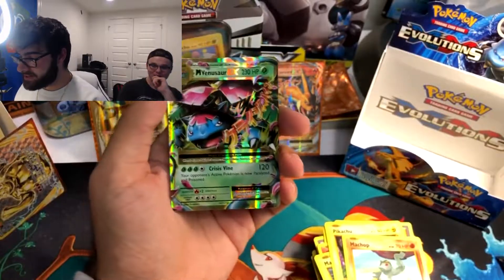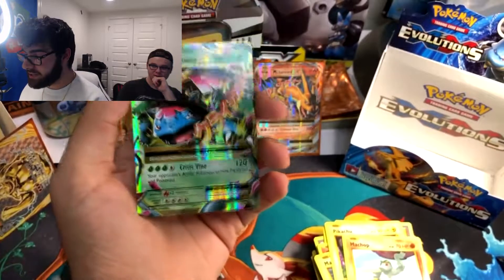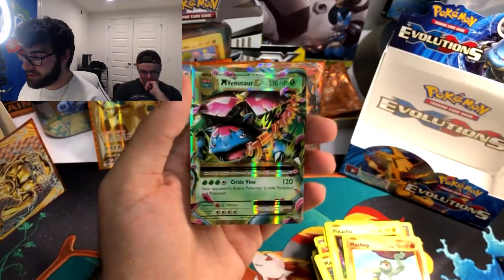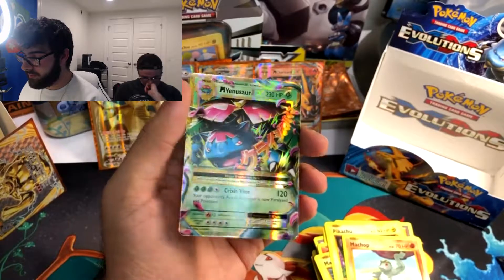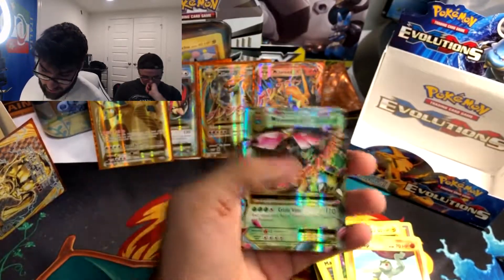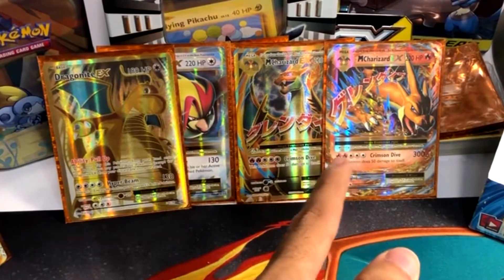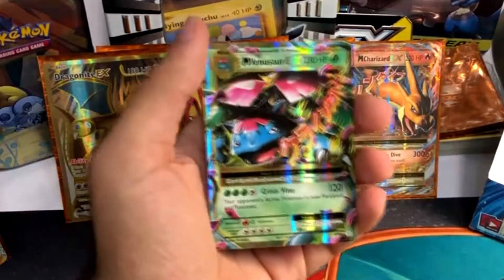And the Venusaur Mega EX. This completes my collection of the Mega EX series, I believe. Actually, it doesn't — this is the other Mega EX Venusaur. There's one that you can get that's the full art. But I'll show those all at the end. That's a full art, that's a regular Mega EX, and this is the regular Venusaur.